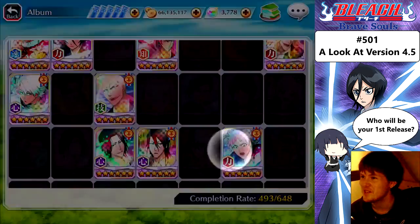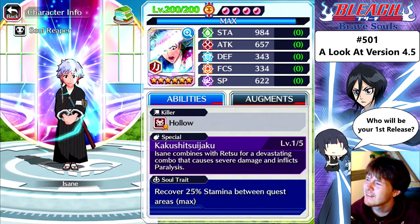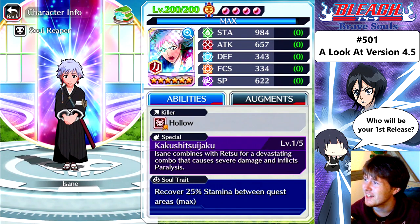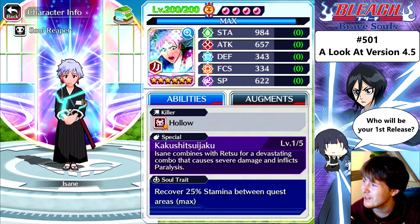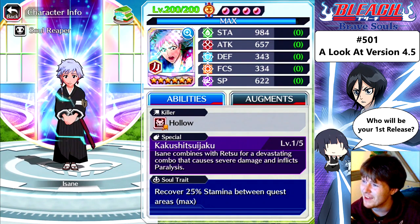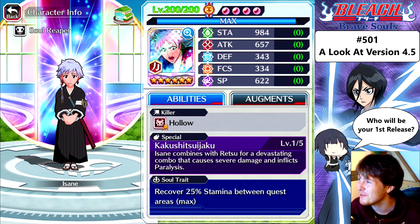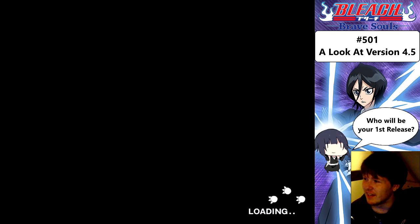It's Sunny. I wish the stamina was over 1000, but it's better than nothing. Stamina: 984. Attack: 657 — that's damn good. Defense: 343. Focus: 334. Spiritual pressure: 622. I'm very alright with that. I just wish the stamina was just over 1000, but I'll take it. That attack is good, I like it.